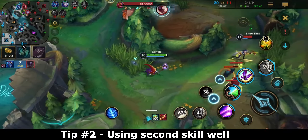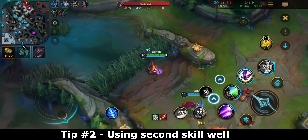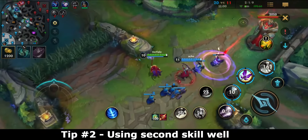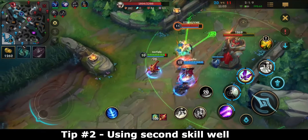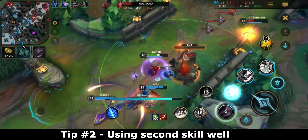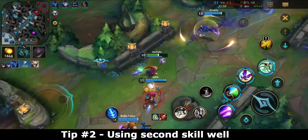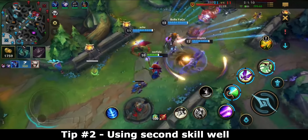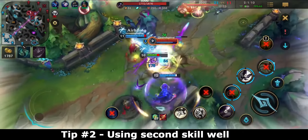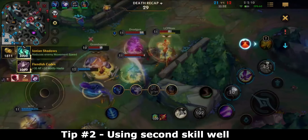Another problem is using Whimsy on enemy champions too much. This is almost the opposite issue — people are casting it on enemies too often. Using Whimsy on an allied champion in the late game is often much more effective than disabling an enemy. For example, in the same Jinx scenario where he's reloading and out of position, using your second skill on Jinx is much less effective than using it on your ally champion to get that movement speed and attack speed boost to poke down Jinx faster. If you use it on Jinx, he'd just be polymorphed during his reload.